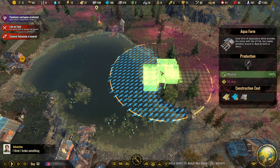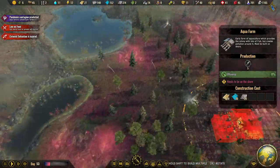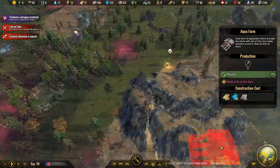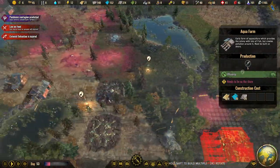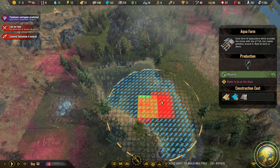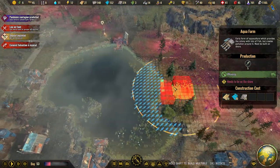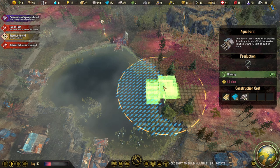Here we go. Do we have any other water sources in the closest vicinity? Yeah, well it's over there — this is quite far away though. We will start and try how this works, we'll start with this one at 100%.